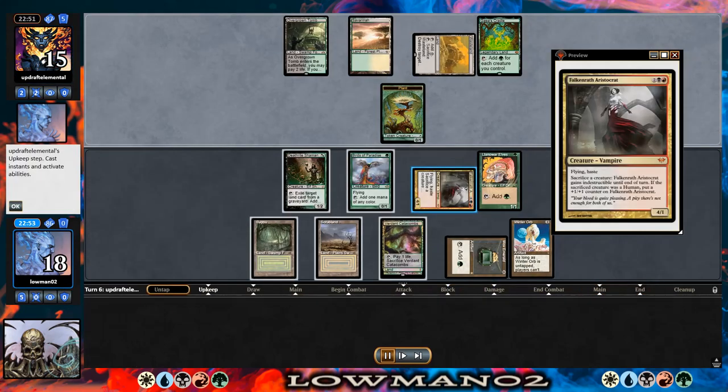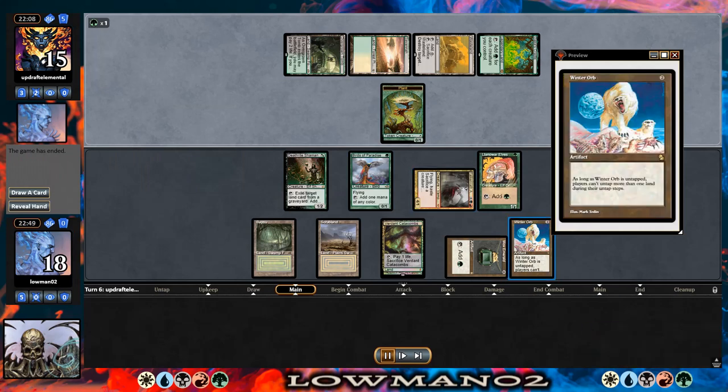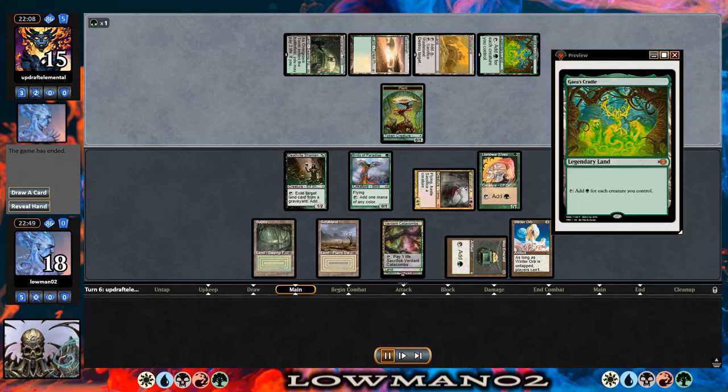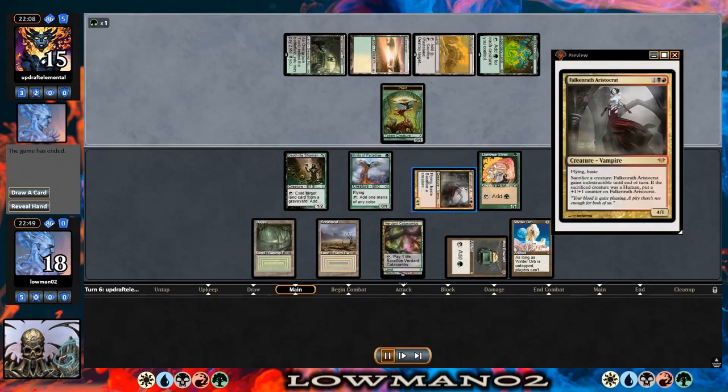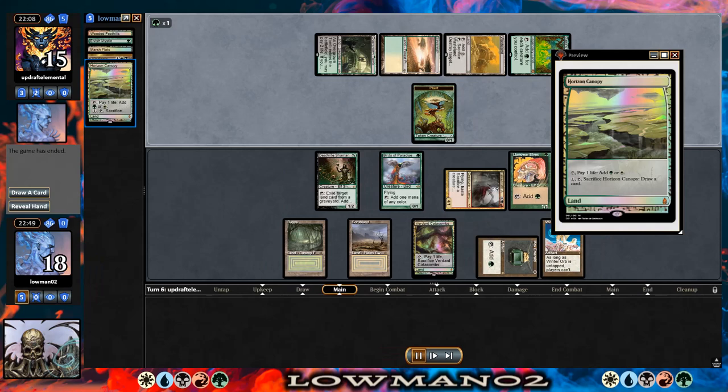Falkenrath Aristocrat basically just got me out of a really bad situation with Nissa. I'm able to smash her down to zero, get her off the board, and leave my opponent with a plant token. They go for Tainted Pact and then Concede. I don't know if they didn't realize Winter Orb makes it so they're not going to get the untap with whatever card they get. Winter Orb plus a bunch of mana dorks and one threat is just kind of enough — enough disruption plus enough pressure in the air.